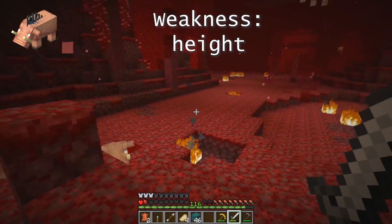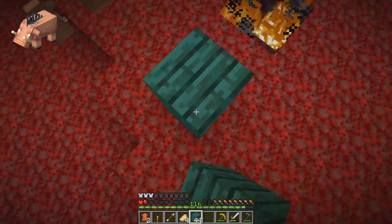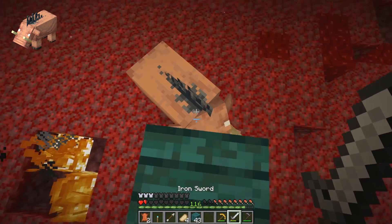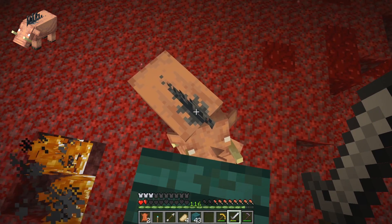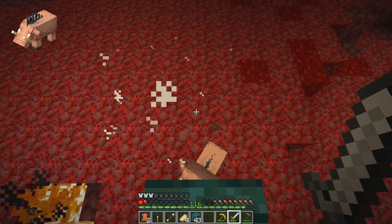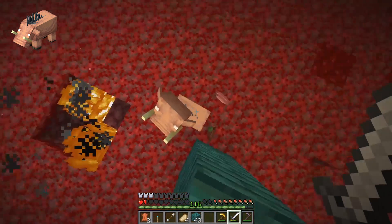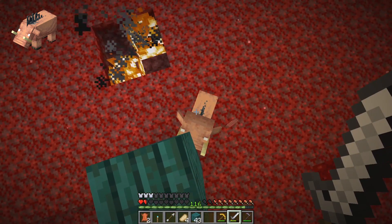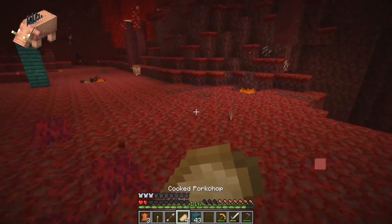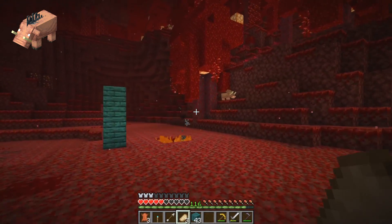The real trick with hoglins is to get a serious distance vertically between you and the hoglin. You want to get the high ground - by being three blocks above the hoglin, you can avoid attacks from it while still dealing damage yourself. We can crouch down and deal damage to it, getting some pork chops. Using height to your advantage is very key here in the Nether. When attacking a hoglin, be three blocks above it or some number of blocks below it.